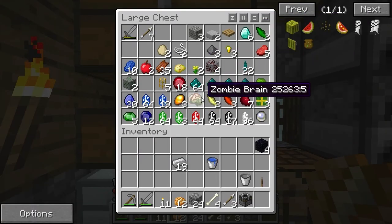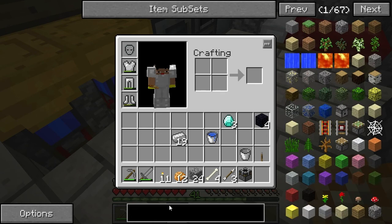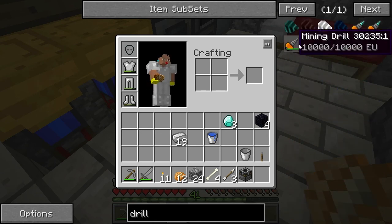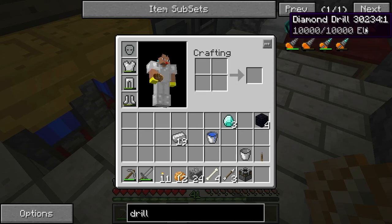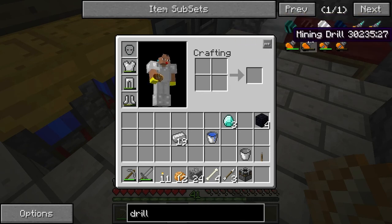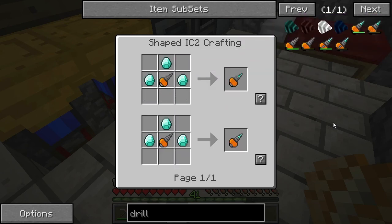Alright, scrap the longfall boots. Instead we're going to make a diamond drill, which is basically like a diamond pickaxe but rechargeable. Let's first make a drill, get all the stuff ready.